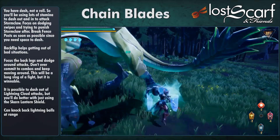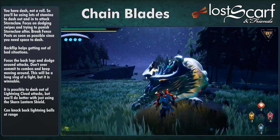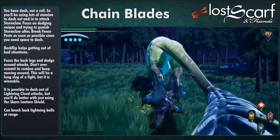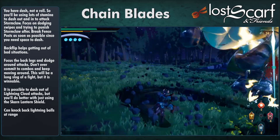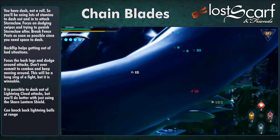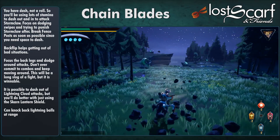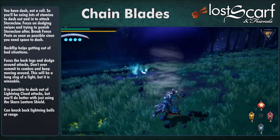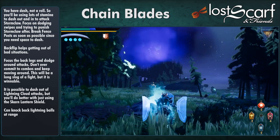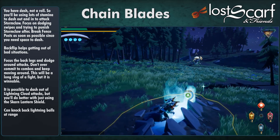Chain Blades against Stormclaw — this is hard mode. You have a dash, not a roll, so it's hard to get around attacks and you'll use a lot of stamina dashing in and out. Focus on dodging swipes and punishing afterward — dodge the headbutt, punish; dodge the tailwhip, punish. You can hit back Lightning Balls from a distance with Chain Blades. Break fence posts because you need the space to dash around. Backflip helps in bad situations, but only goes so far.